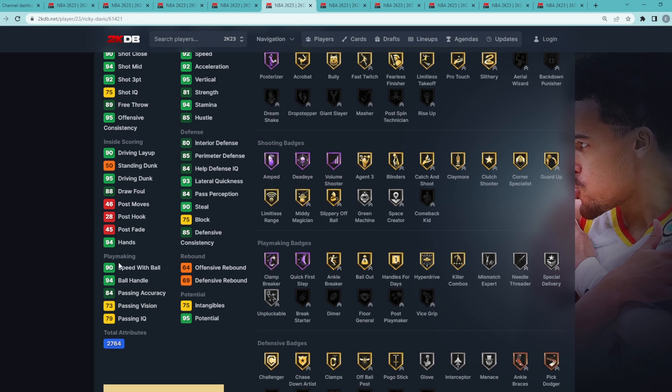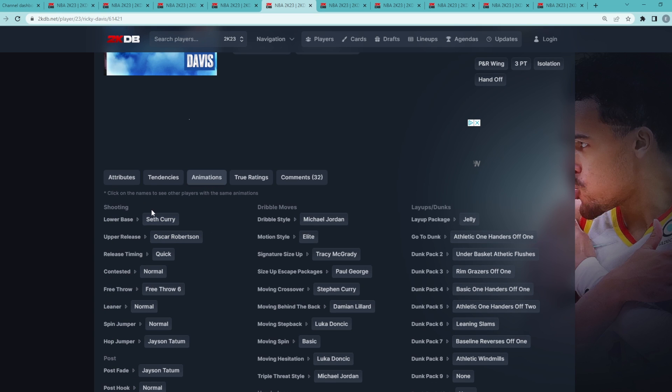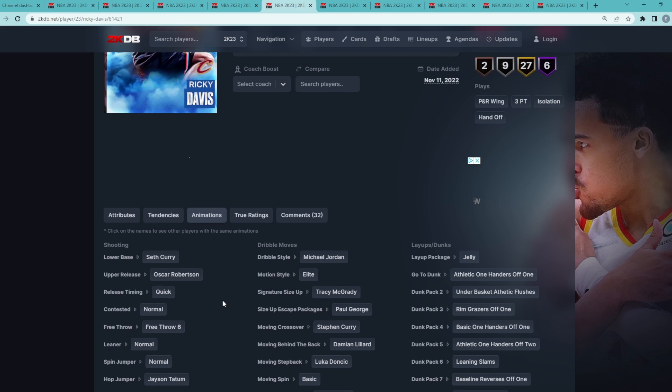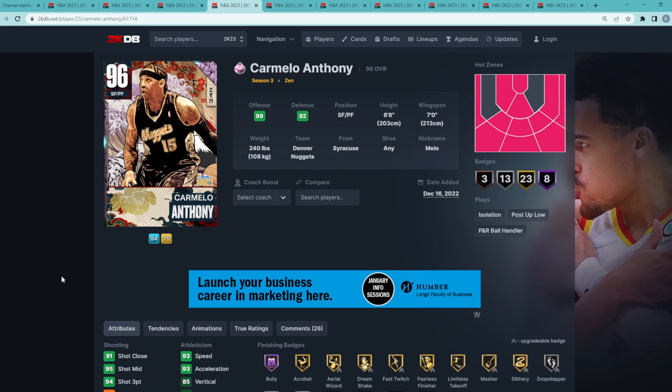Stats and badges wise this card is an absolute beast, but that's not even where he's the best. It's going to be his animation screen — he's got one of the best releases in the game with the Oscar Robertson upper, one of the best uppers in the game, on quick timing for a super fast jump shot. Then you've got some of the best dribble sixes in the game with the MJ dribble style, the T-Mac size-up, and the Paul George escape. These are some of the best sixes and jump shots in the game, making Ricky Davis the fifth best Pink Diamond card.